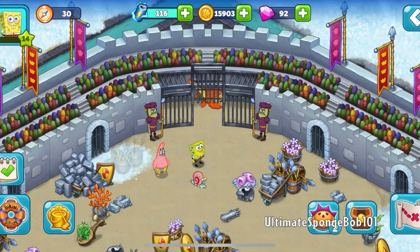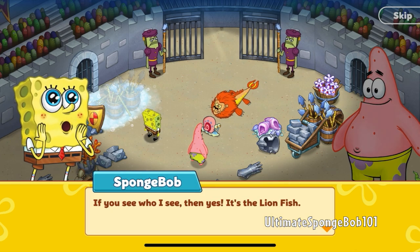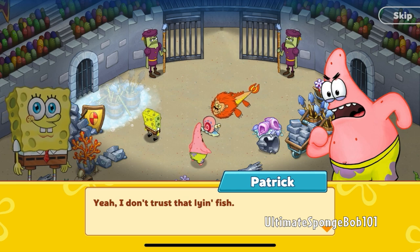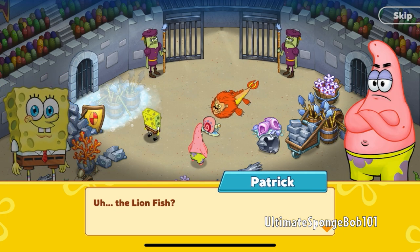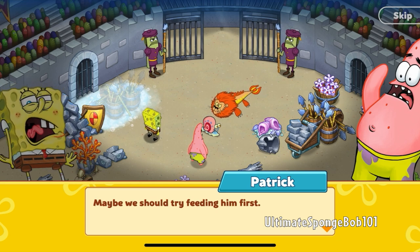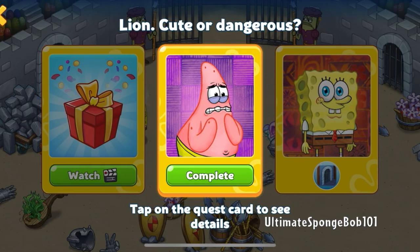We have collected all of the items. Let's open the cage - the lionfish is coming out. Is it gonna eat us? "SpongeBob, do you see who I see?" "If you see who I see, then yes, it's the lionfish." Why are they not scared? I don't trust that lionfish. Maybe we should try feeding him first. Look at SpongeBob's expression right there. The lionfish is gonna swim around - gonna eat us? No, he just disappears. Lion cute, a dangerous quest complete. We got a sausage. That's a really random reward.